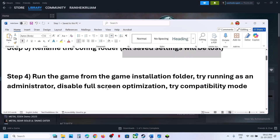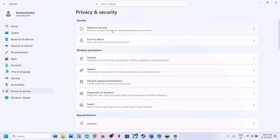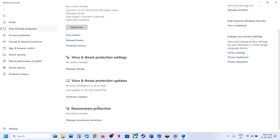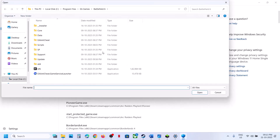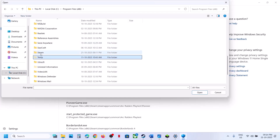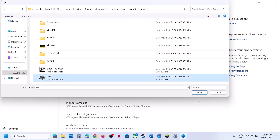The next step is to allow the game EXE file through your antivirus program. If you are using Windows Security, open Windows Settings, go to Privacy and Security, then Windows Security, then Virus and Threat Protection. Scroll down to the bottom and click on Manage Ransomware Protection. Click on 'Allow an app through Controlled Folder Access,' click Yes to allow. Click Add an Allowed App, Browse All Apps, and navigate to the game installation folder — if installed in C drive, open C drive, Program Files, the Steam folder, SteamApps, Common, and the game folder. Select the game EXE file and click Open.